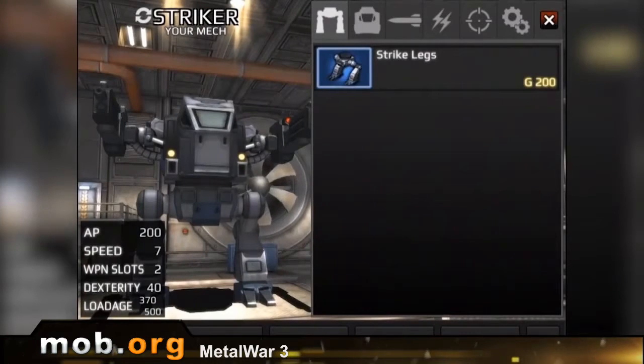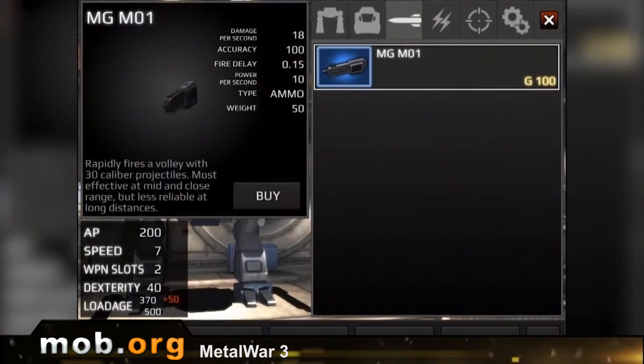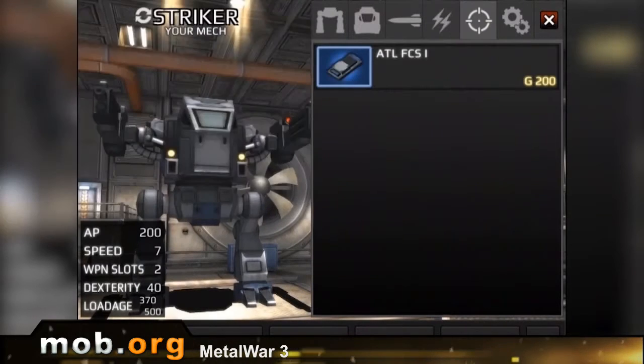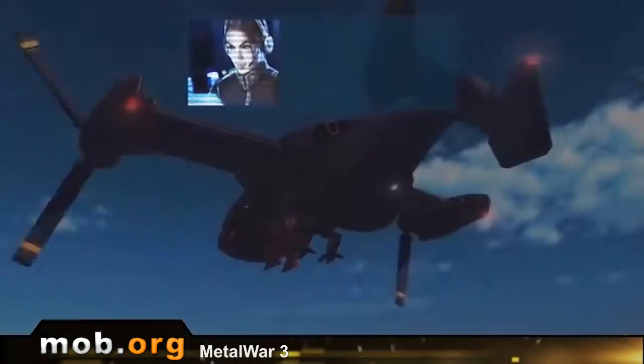Okay, here we go. The game begins in a hangar, where the mech is standing. Here at the bottom, you can see all its characteristics — from armor, to the number of weapon slots, and models of weapons installed in these slots. You can also spend money earned from completing missions to upgrade the mech and equip it with new details.